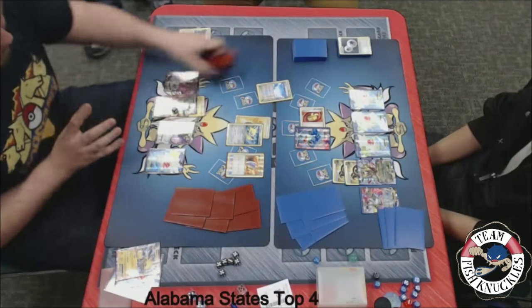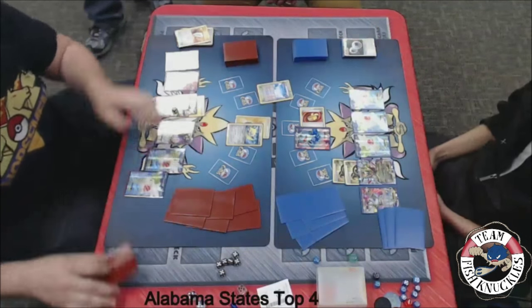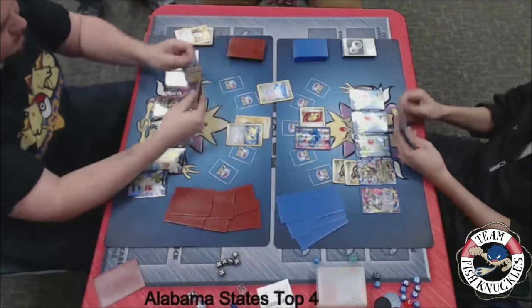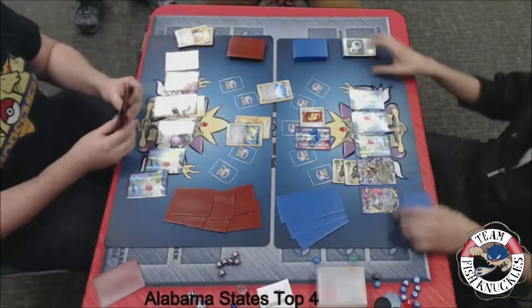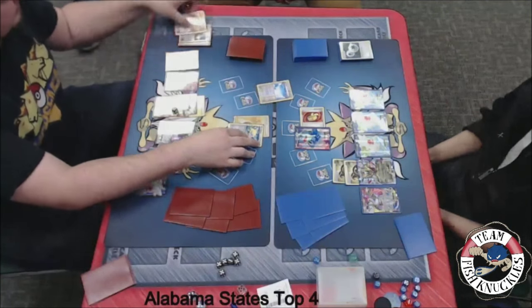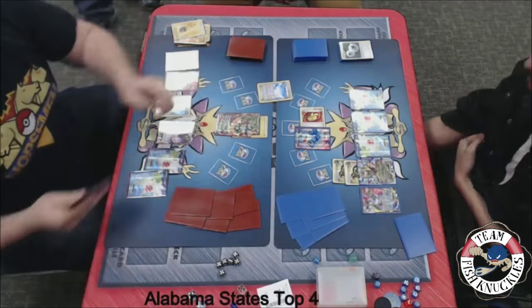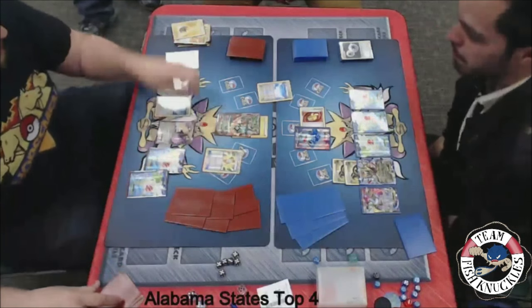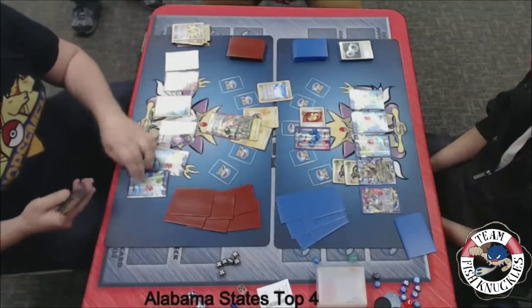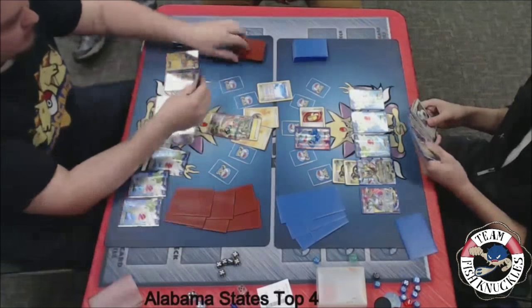He's looking for a DCE to take a knockout — I'm about 99% sure that's what he's looking for. We'll see a Jolteon come down, Shaymin drawing four cards. Does he find a DCE? Does he find a way to discard stuff out of his hand? We'll see a retreat — looks like he is going to send up the Rayquaza. Mega Turbo putting a Lightning to the active. We'll see a Lightning Energy as well, and Emerald Break for a knockout! Another Shaymin setting up — there's a Rayquaza, a Spirit Link, and a Mega Rayquaza.